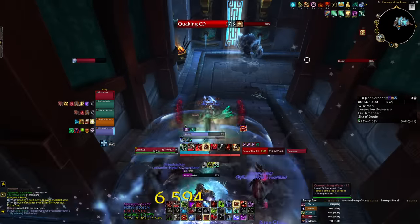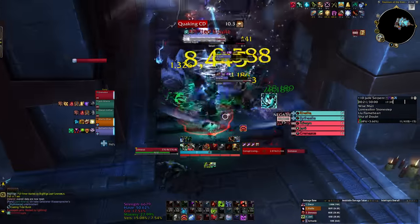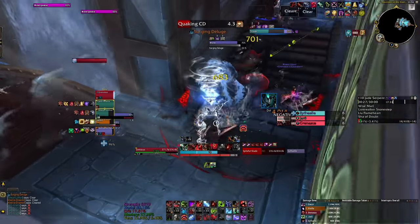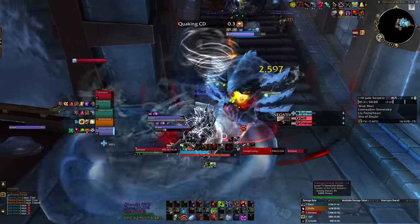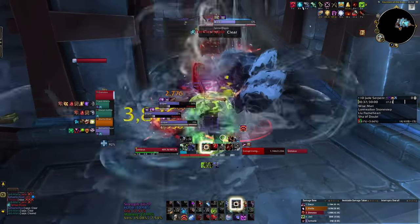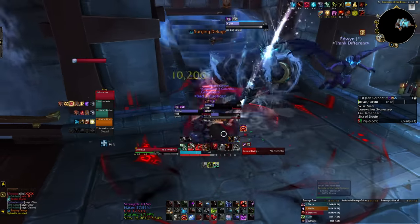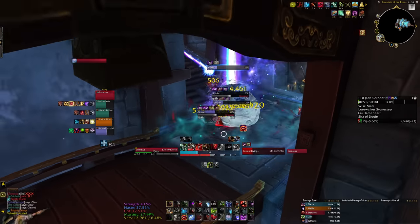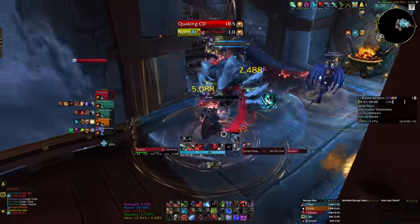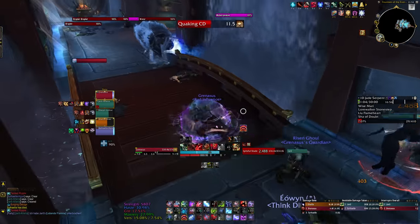The water elementals in particular — there's really only one ability we need to worry about, and that is Tainted Ripple. Basically, the elemental will start casting when it gets to low health. Everyone in sight will take a massive amount of frost damage. To avoid this, you just break line of sight. Usually with a melee or two, I'd tank it closer to the corner so DPS can get around and line of sight. But because we had the luxury of three ranged DPS, I was a bit lazy — and at a plus 10, I can take it.